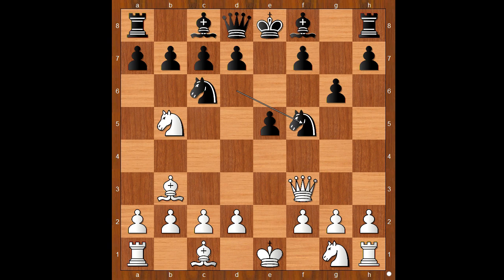In the game Kapfer vs. Andreasen, we have seen queen to d5. In this game, Ramirez played g4, attacking the knight. And if the knight moves, then the f7 square is at risk.